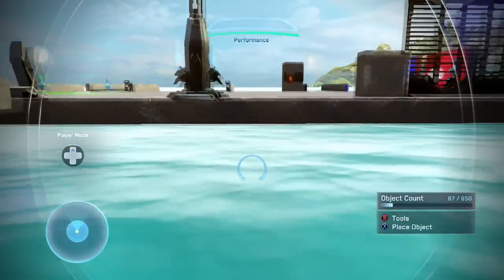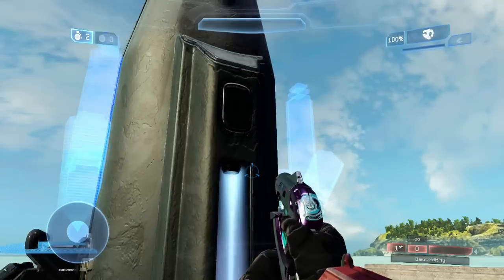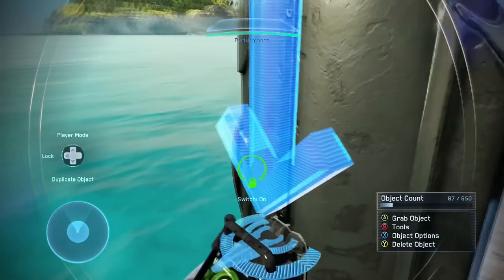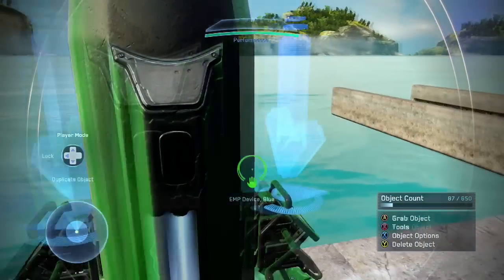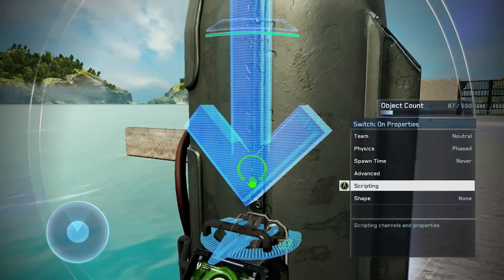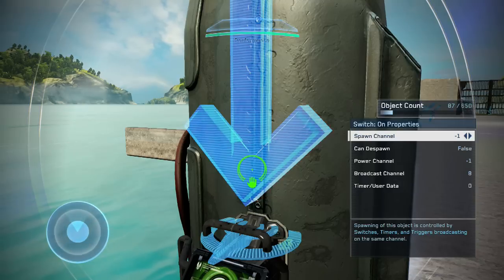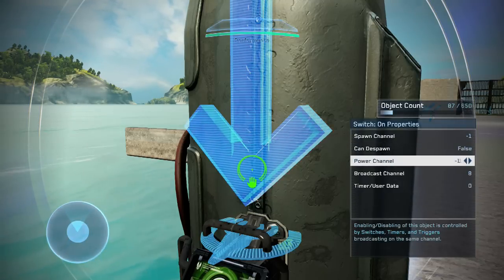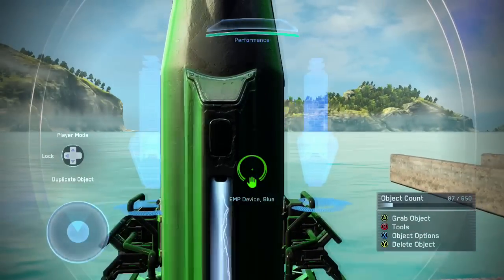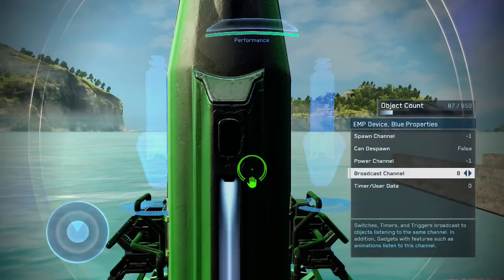Here's the first example — the EMP device I talked about, connected to two scripting items: a Switch On from the previous video and a Timer Off. The Switch On is set as default with the broadcast channel set to 8. The EMP device has its scripting channel also set to 8, so it's connected to the Switch On.